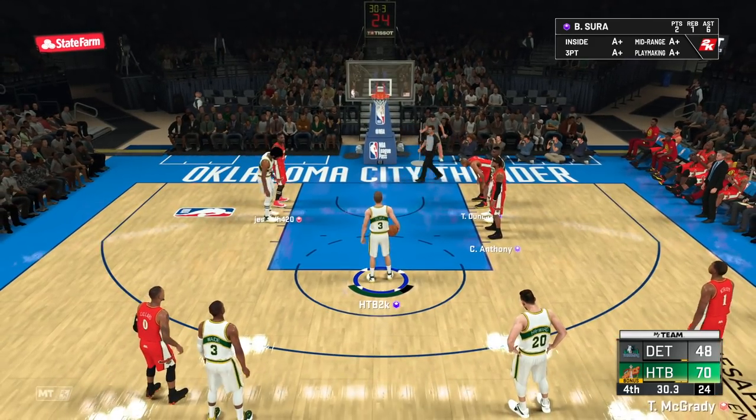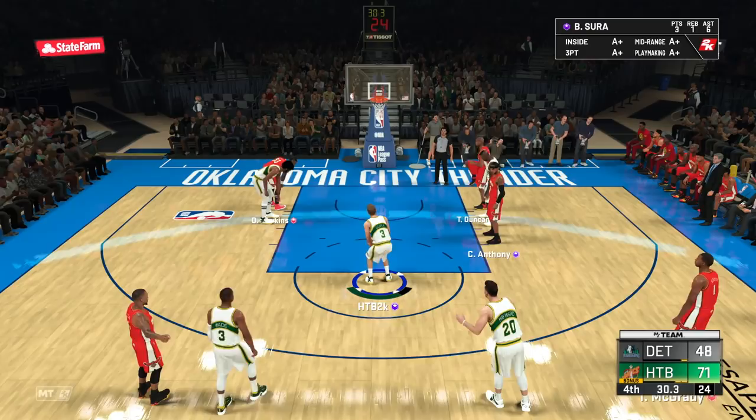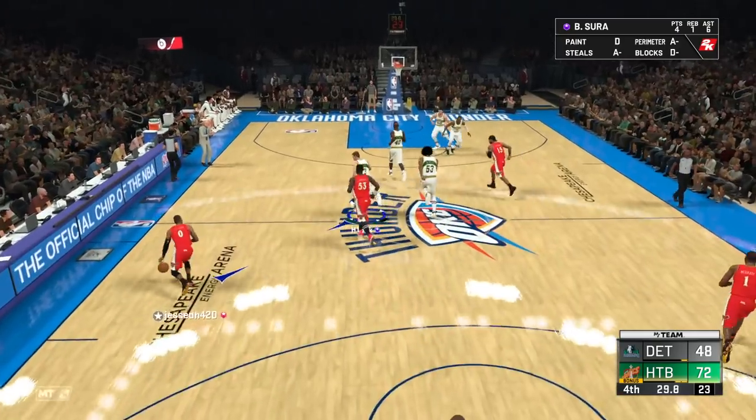Bob Sura — let's convert these two free throws. This is another really good card. If you guys want gameplay on this man, we've got to hit at least 1.5K likes on this video. Bob Sura in my opinion is going to be the next point guard that everybody wants — in 2K18 it was Penny, in 2K19 it was like Richie Guerin, but in 2K20 it's going to be Bob Sura.